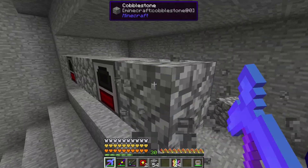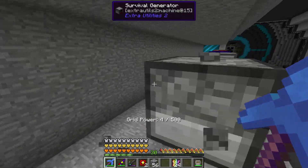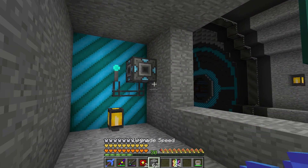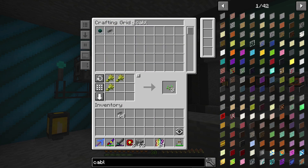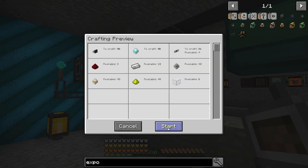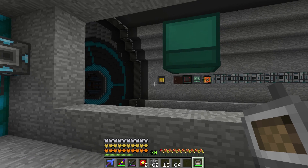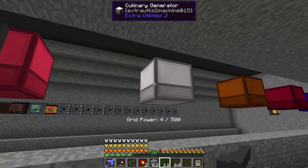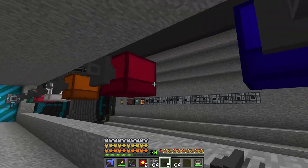Let's get these all broken out and figure out how we're going to do this. I figure we're just going to use Refined Storage, kind of pipe it all up — probably the easiest way. Let's go ahead and grab a whole bunch of cable. We'll also need exporters — let's do like 40 of them. Those are things I always need anyway, so it doesn't matter that I made a bunch. Just get the exporters on the back because that's going to be how we pump most of the materials into them.